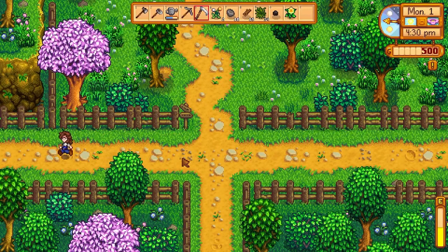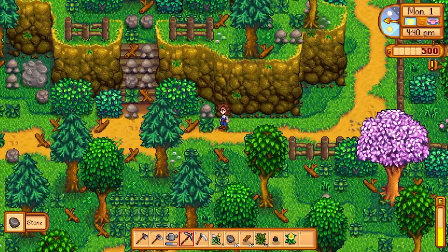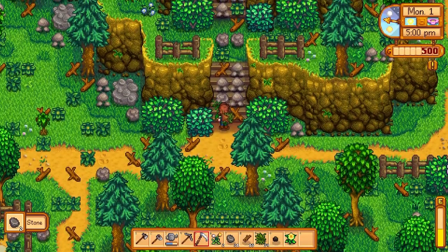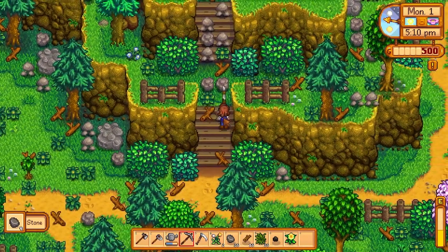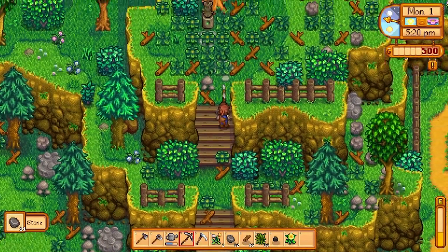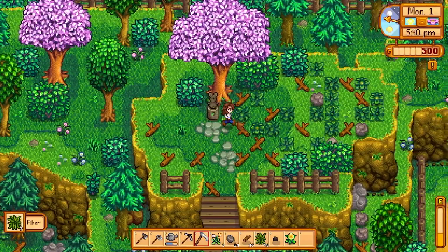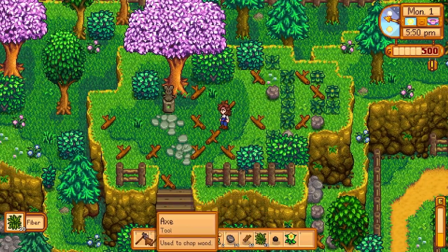I'll show you guys what the other entrance to the farm looks like. We can go this way to get back onto the farm, but there's a lot of stuff in the way. The Grandpa's Farm mod that I downloaded — which is recommended to be played with this — has a bunch of expanded areas to the traditional farm layout, like these stairs here and a lot more space to add things, which I'm really excited to try out. I've never really focused a lot on decorating when I've played Stardew before, but I think this mod is going to change that since I have so much more space to work with. It might feel a bit overwhelming but I think it'll be fun.